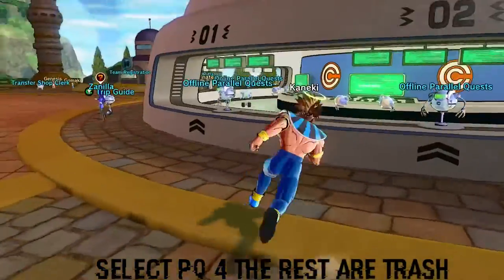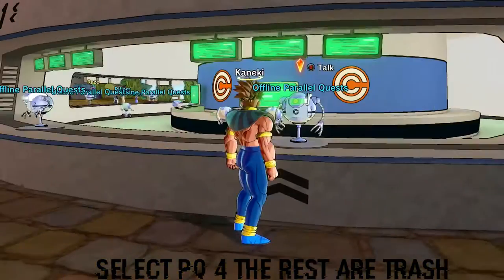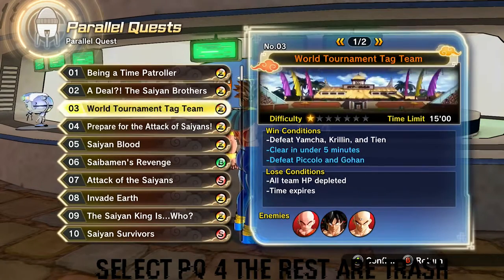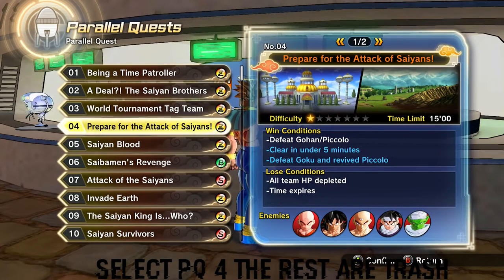What you want to do is come to the Overland Parallel Quest — it's going to be right here. Just talk to the NPC, select the quest. It's going to be Quest 4. It really works with any quest that has 3 time patrollers you can fight with, but this one's difficulty is just at one star. So let me just go fight through this.